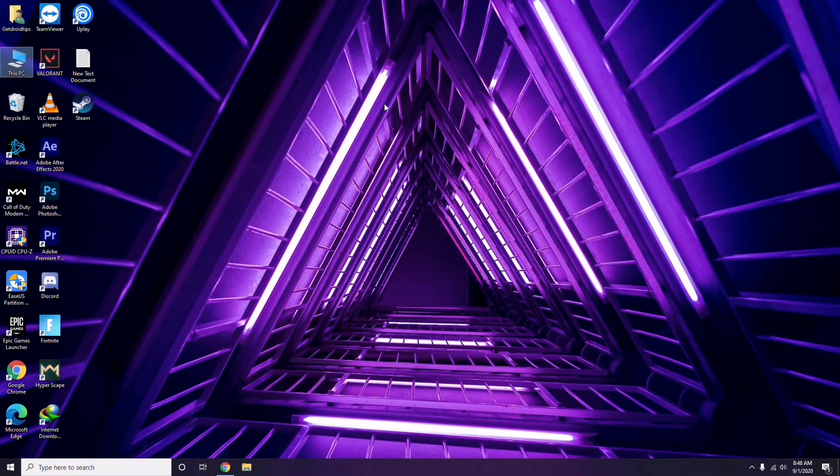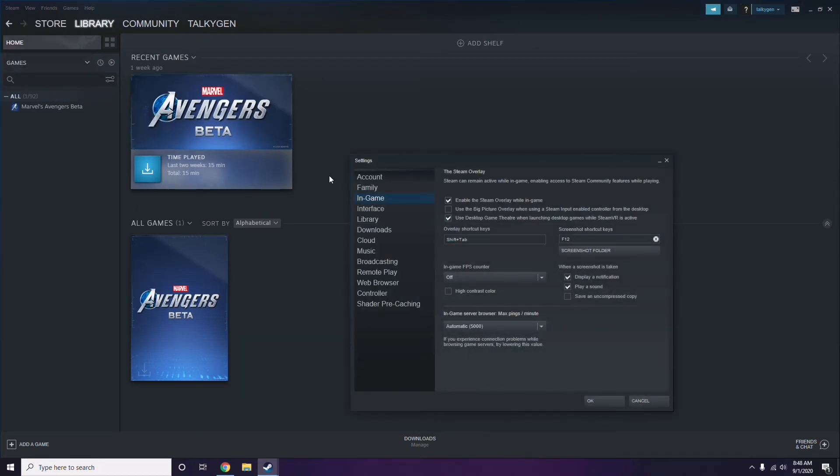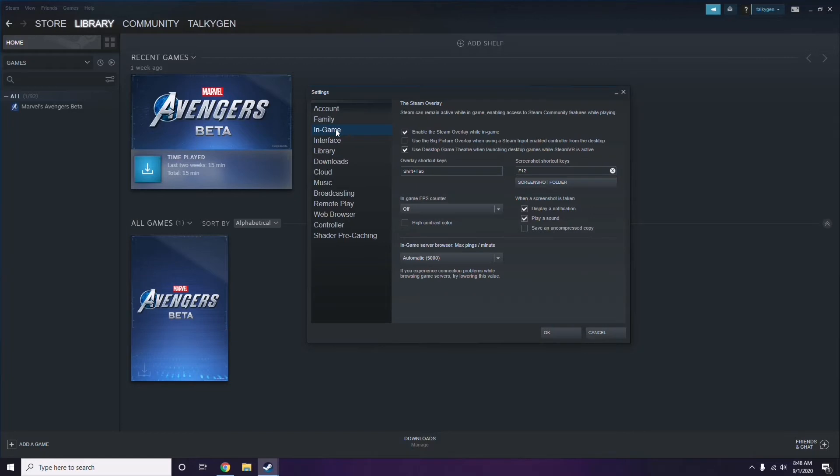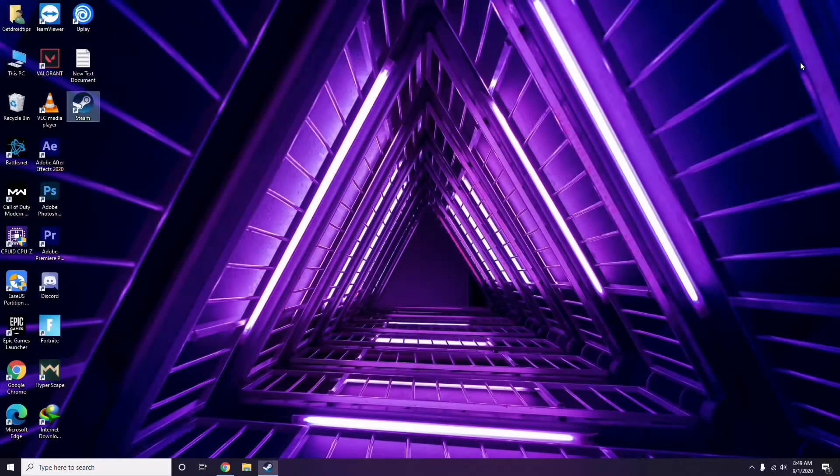Next is to disable the Steam overlay from the Steam app. Click on Steam, go to Settings, then go to the In-Game option. From here, uncheck the option to enable the Steam overlay while in the game — you have to disable it. Then click OK.